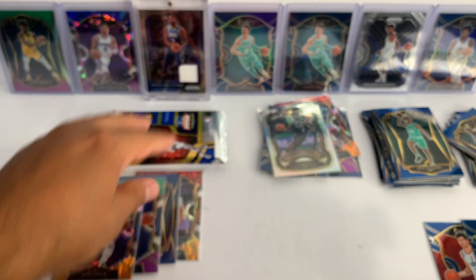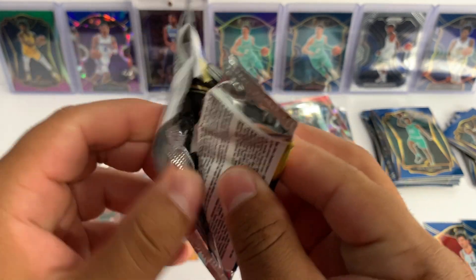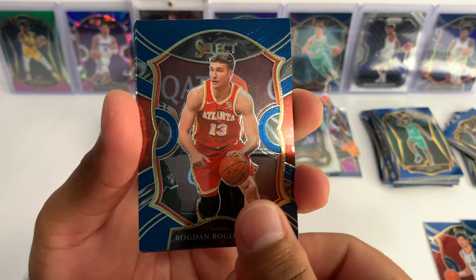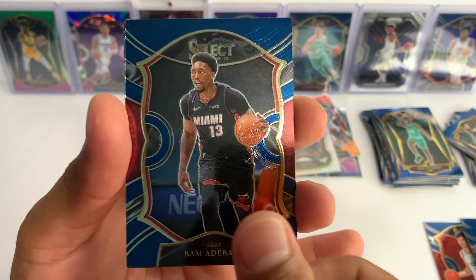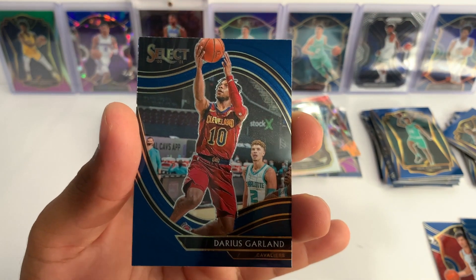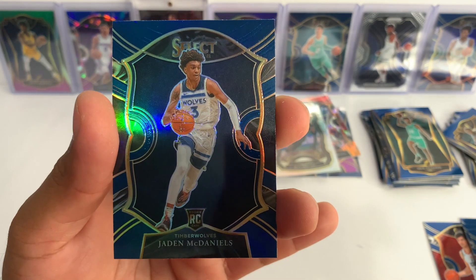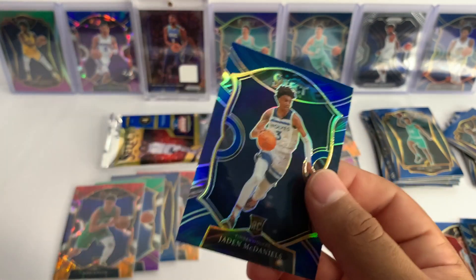Unless we're able to get a third one — you never know, anything can happen. Quality control isn't always 100%. We got a Bogdan Bogdanovic, Bam Adebayo, we got a courtside Darius Garland, and our blue prism is gonna be Jaden McDaniels.